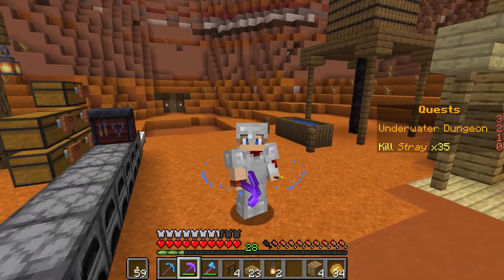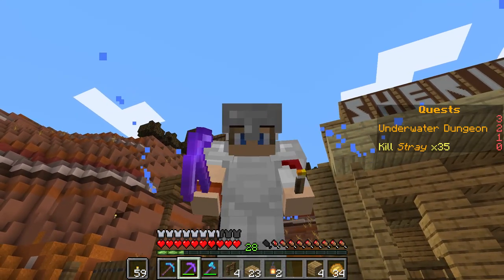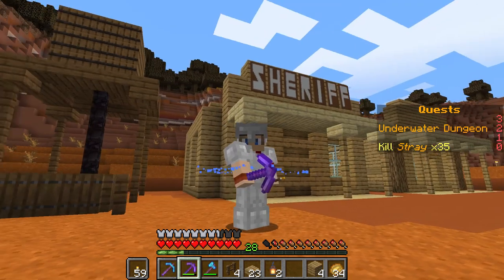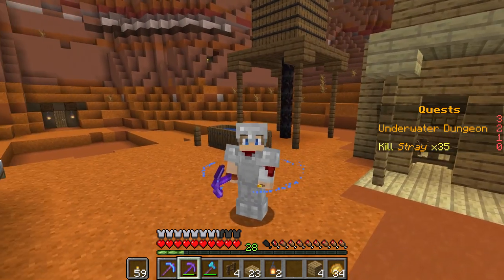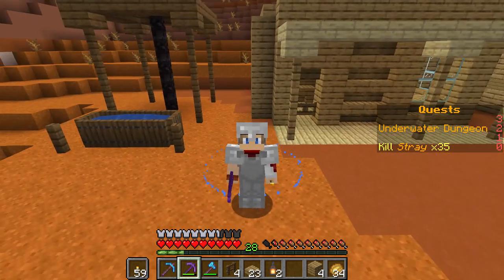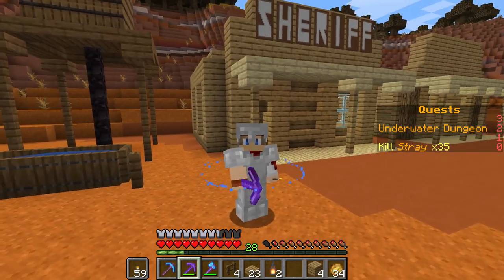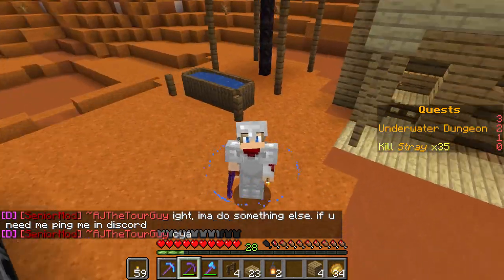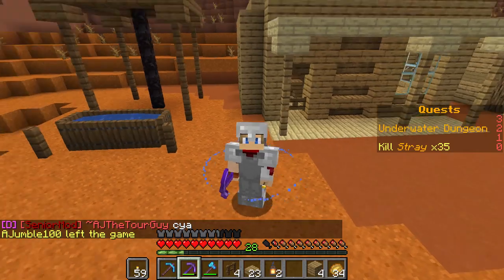Hey everybody, MeridenGaming here, and we're back on the InfinityCraft server. If you noticed, I have my first netherite tool. We finally had a max of 20 people on the server at one time, so they started giving out free stuff. What I got was four scraps of netherite, which I combined with gold to make a netherite ingot and upgrade my silk touch pickaxe. That's going to upgrade the durability. Also, hovering around me I have particles — they finally turned on the particles, and I've got the dolphin ones right now because I like the blue.